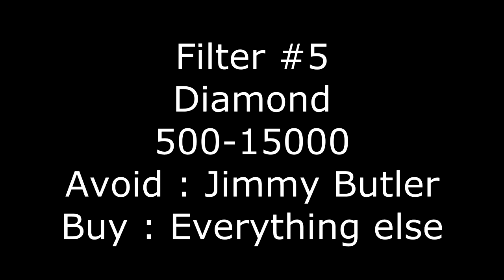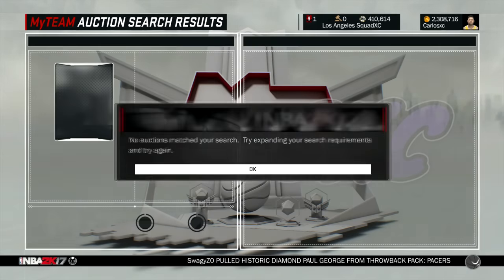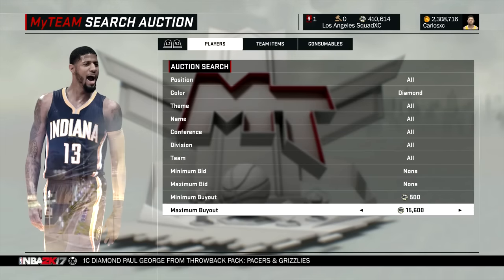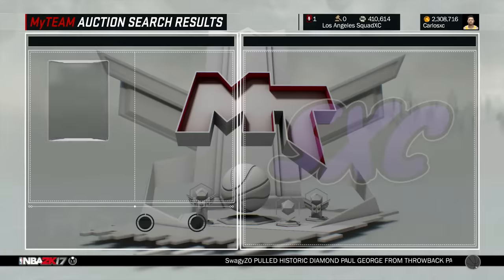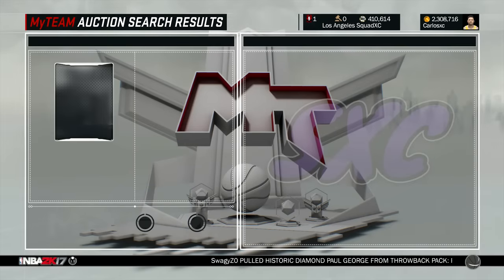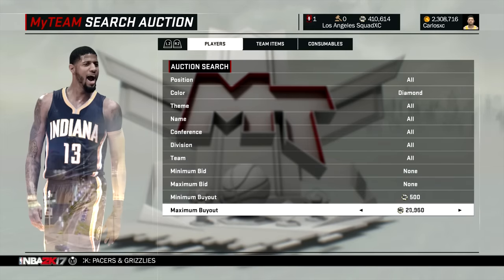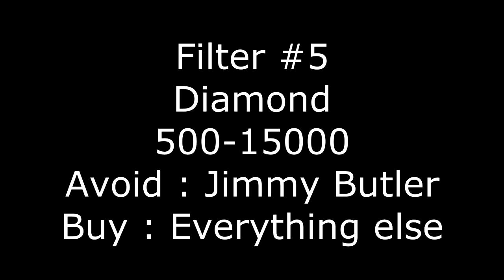The fifth and final filter is the Diamond filter. If you watch my Top 5 Fails or Slash of the Week, you've seen diamonds going for under 1000 MT. It's simple — just set Diamond, 500 minimum to about 15,000 maximum. Buy any card that pops up right away. The only Diamond you really have to worry about is Jimmy Butler, who's going for about 20,000 MT right now. If you set 15,000 max you can still buy him for 15k and sell for 20k, making 3,000 MT profit. And if you see anyone other than Jimmy Butler — buy it immediately. You might even see a Diamond Tracy McGrady for 500 MT. Just make sure you're fast enough.